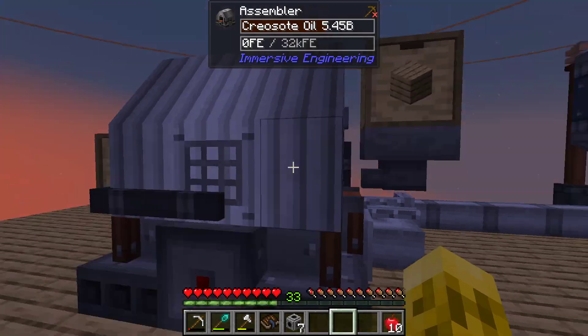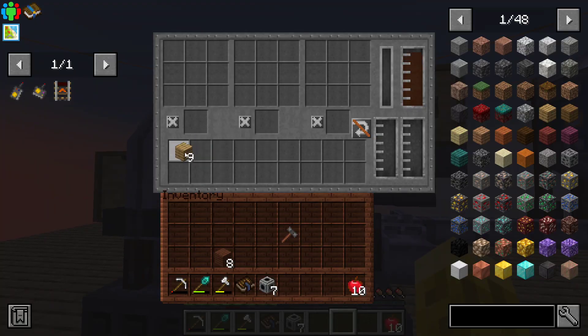Do I need to set the recipe? Probably. So how do I do a liquid recipe? Probably with a bucket. I don't want it to actually start making those. I've never used this thing before.